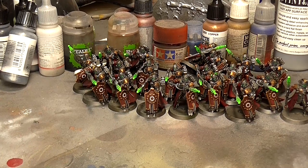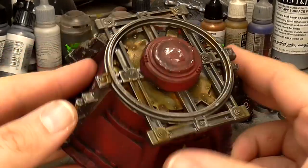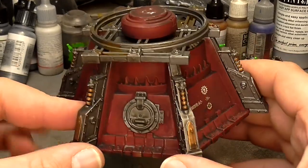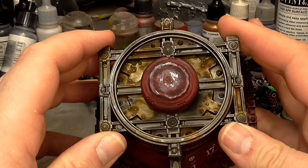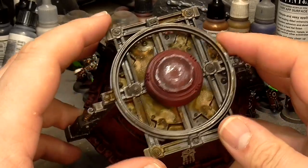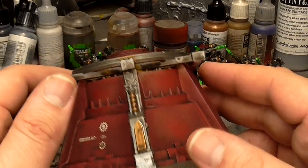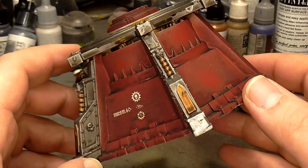As you guys know, I'm building something rather big in the background. I just wanted to show you this piece of it here — this is a piece of terrain that has been modified somewhat, maybe as some kind of weapon mount. It's got some nice little transfers on it. In the comments down below, what do you guys think this is a weapon mount for? If you know what it is from the Instagram, please don't give the game away just yet.